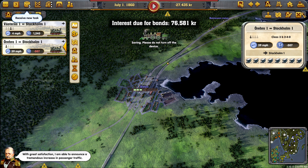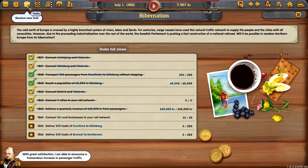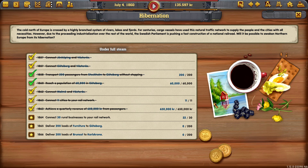We've done it. I am able to announce a tremendous increase in passenger traffic — even remote parts of the country are able to profit from the railway. I would like to call this an advantage of national organisation. This is not all about the transport of passengers — wherever tracks are laid, industry shall rise soon. New tasks — I was not expecting that.